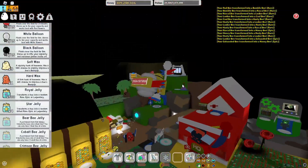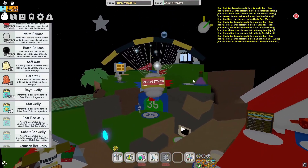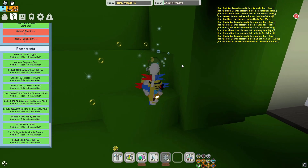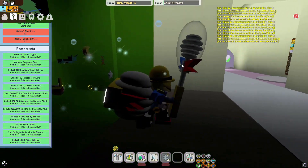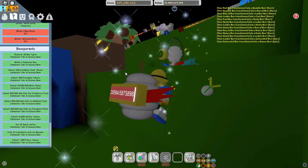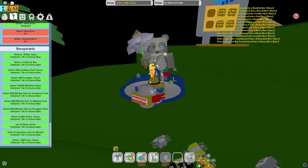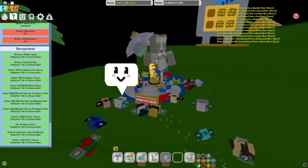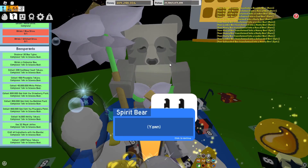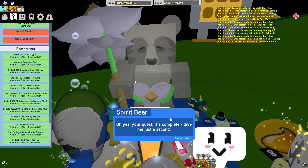I might come back and do some more later, but for now I just want to get on with handing in the quests. I noticed the comment about the star jelly down the bottom - I've actually collected that now. I also noticed you said Spirit Bear has the most quest dialogue and you can just skip most of it. I probably will do that; I was reading it to make sure I didn't miss anything important.